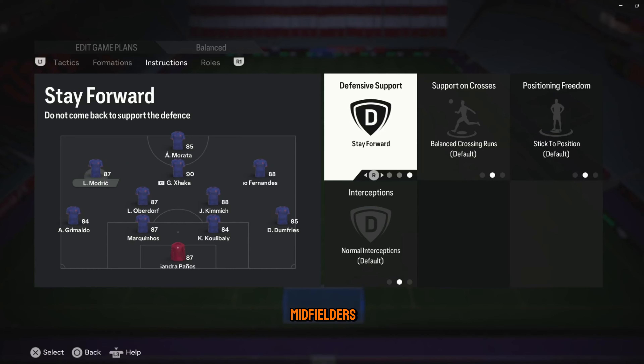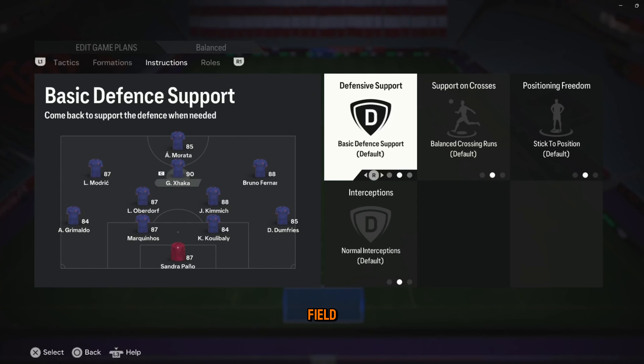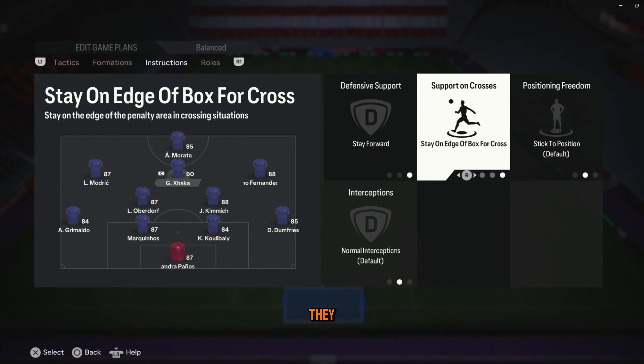Next we have the three attacking midfielders. As you can see none of them have pace. For defensive support, make sure they're all staying forward. You want them on the opponent's side of the field at all times.